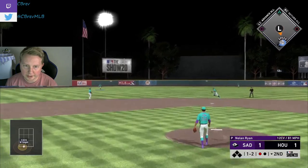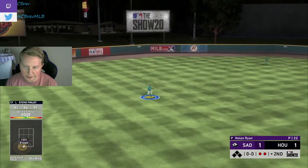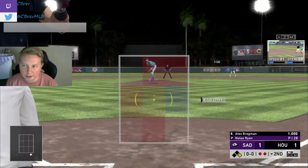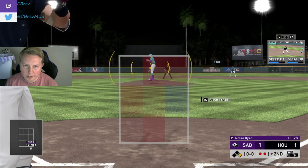1-1. English is hard. Curveball to Finley — does it get down? No sir, good swing though. Another Bagwell walk. Last game we had Bagwell walk into Bregman at-bat with two outs — can we do it again?